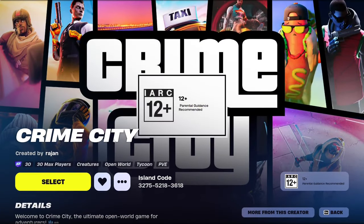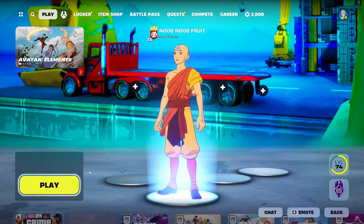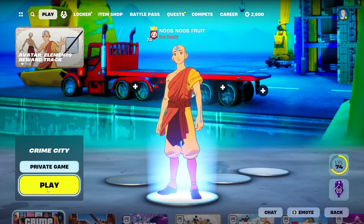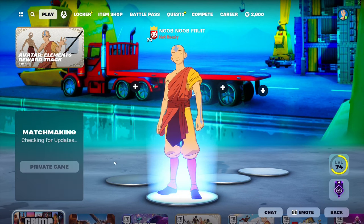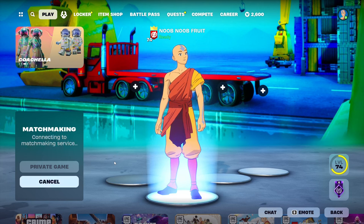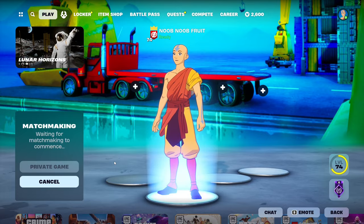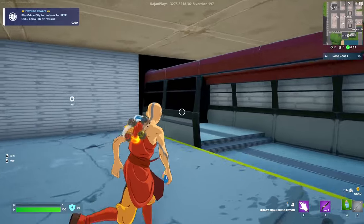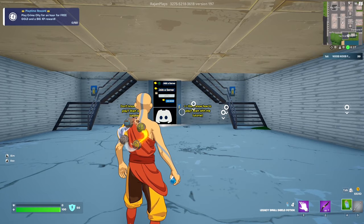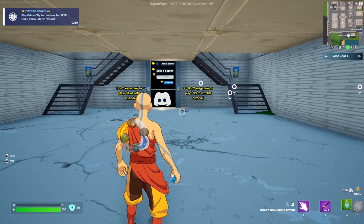Make sure to favorite this so you can find it later without needing the code. Select it and jump into a private game — you don't really need to fight or meet other players here. It's basically a solo adventure that gives you around 180,000 to 200,000 XP depending on how long you stay and how many quests you complete. The map says: play Crime City for an hour for free gold and a big XP reward.